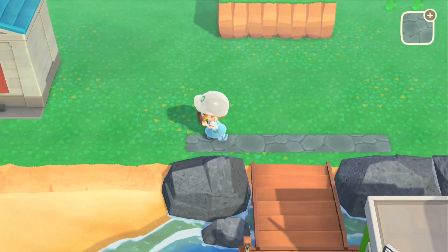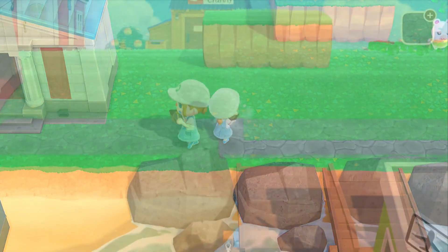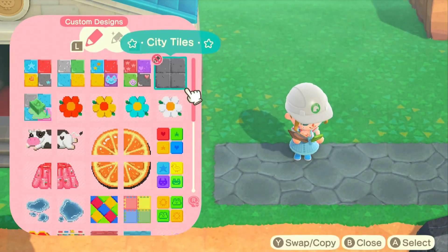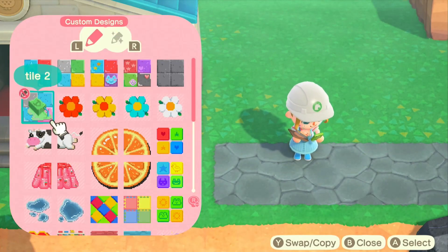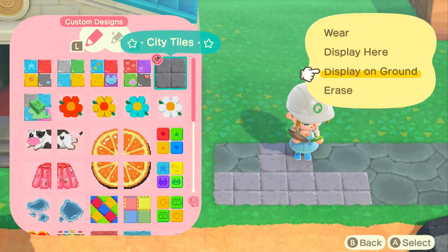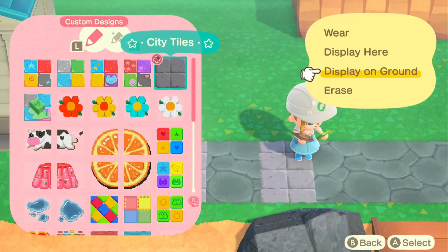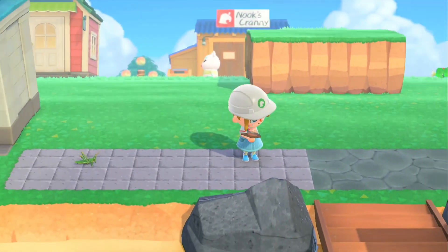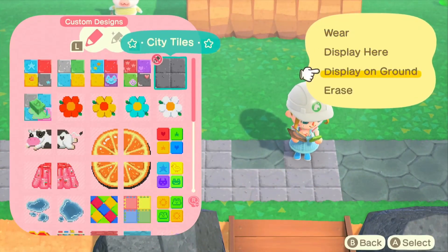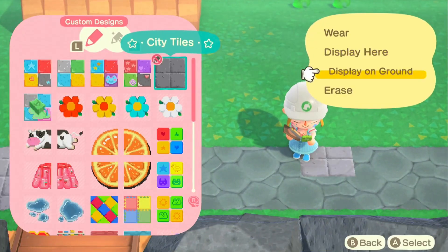I'm just going to start laying down a pathing out here to see how big I want it to be. I ended up deciding that two tiles long was perfect, and then I started to work with some different tiles, just placing them down. I started out with this plain grey tile which I just spread all across the path - this is probably going to be part of my main pathing on my island. It's very simple and easy to use, and now I want to sprinkle other designs through my pathing so that it will be more interesting to look at.